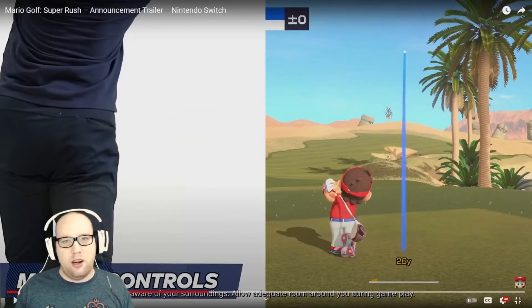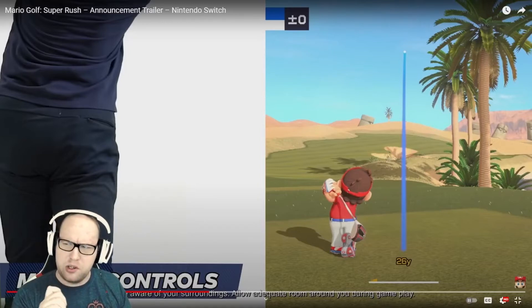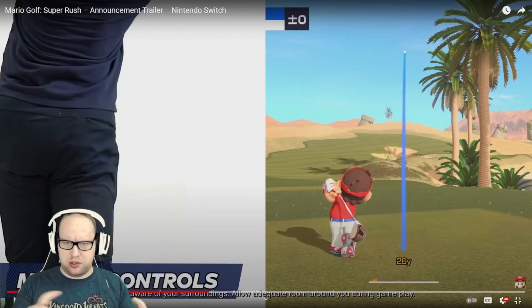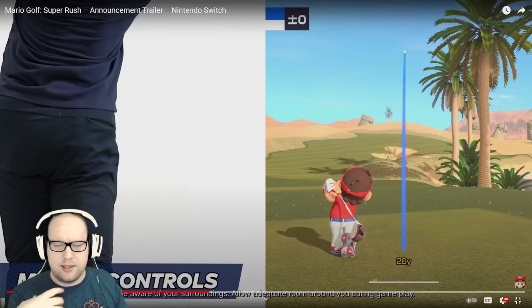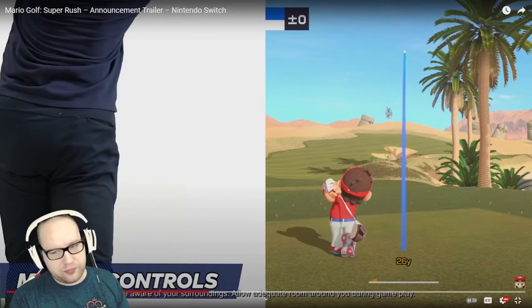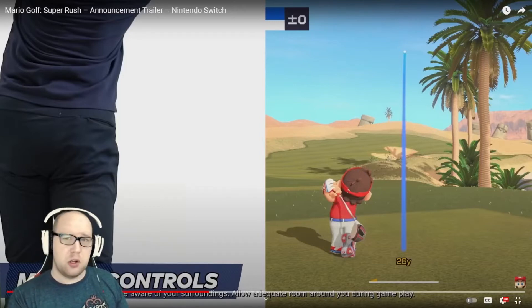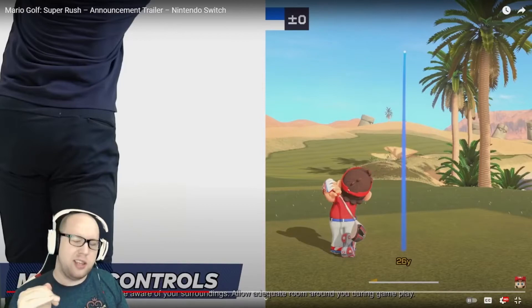Here we've got our first look at motion controls. I can't remember if Tennis Aces had them — it might have had gyro controls for the super shot — but this lets you actually swing the Joy-Con like a golf club, similar to Wii Sports. For people that want that, it's really cool. I'll probably give it a try. I'm usually against motion controls, but here I think it's a pretty cool inclusion.